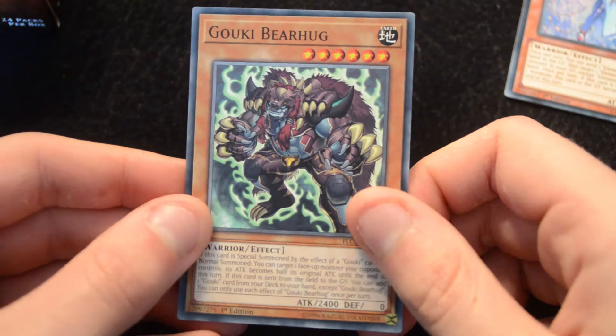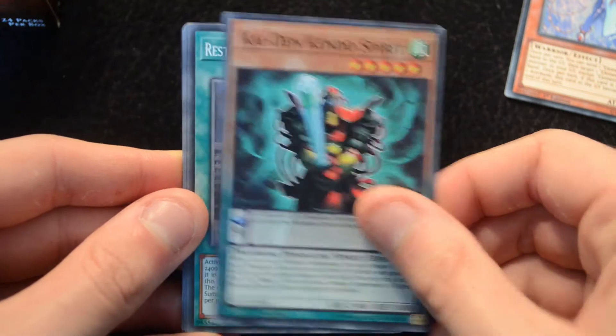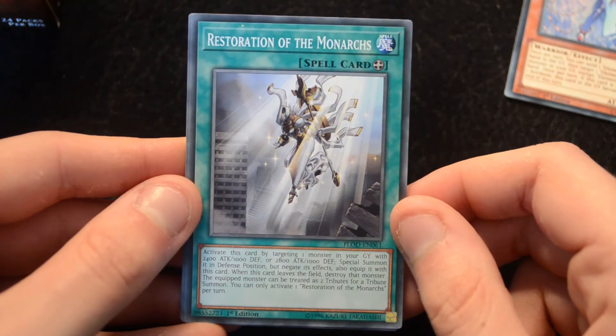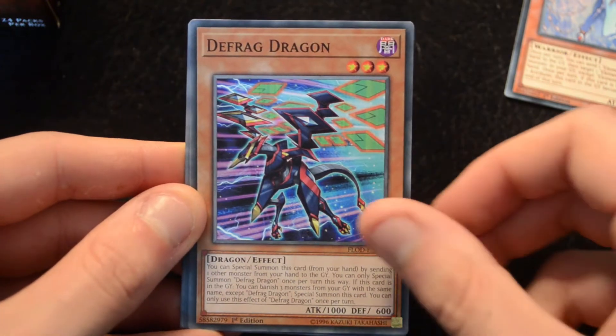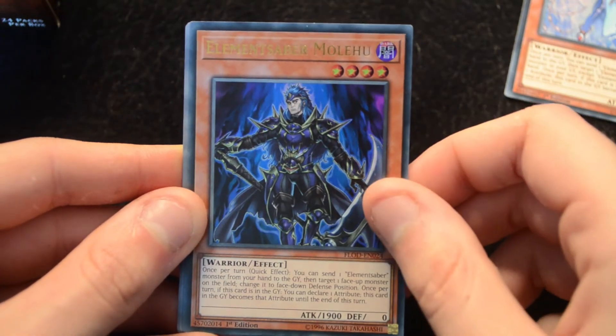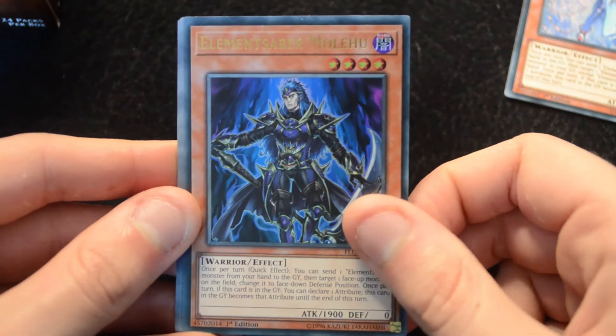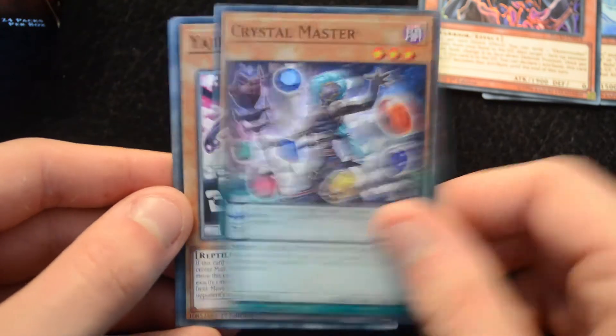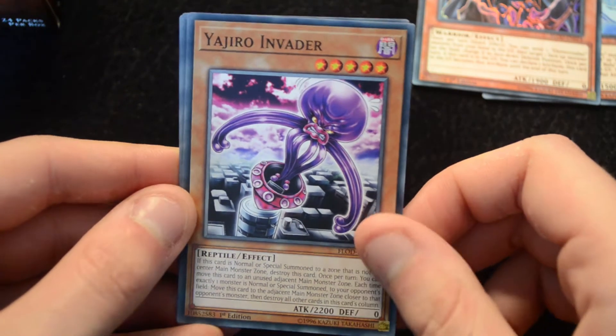Then we have a Gooky Bear Hug, a Kaiden Kendo Spirit, Restoration of the Monarchs — basically a Monster Reborn for your big monarchs — Defrag Dragon, Gooky Face Turn, Element Saber Maliho for the Ultra. Then a Crystal Master, finally getting in this Crystal Support. A Yajiro Invader, really funny card.